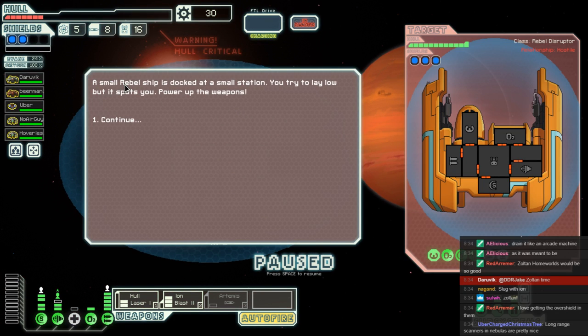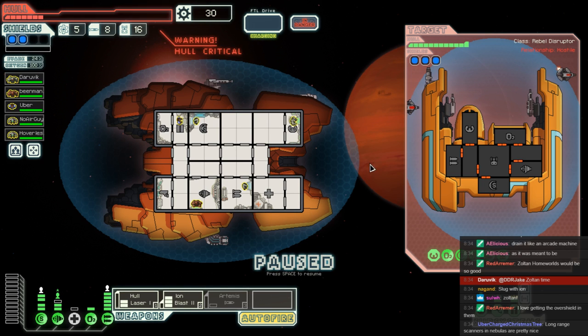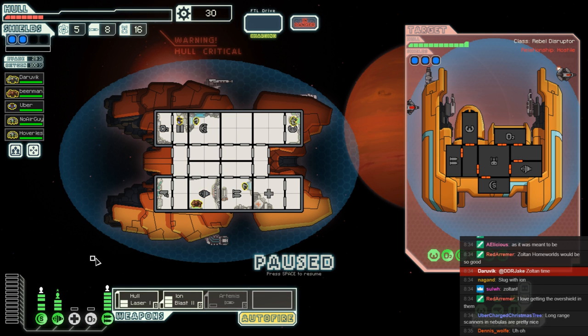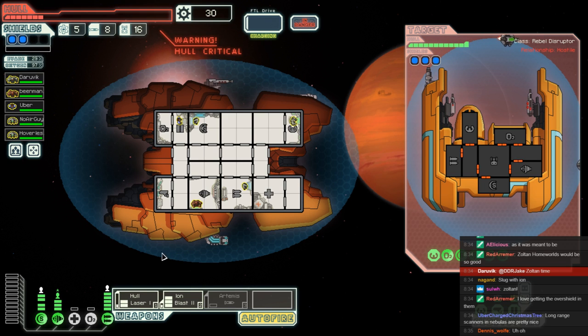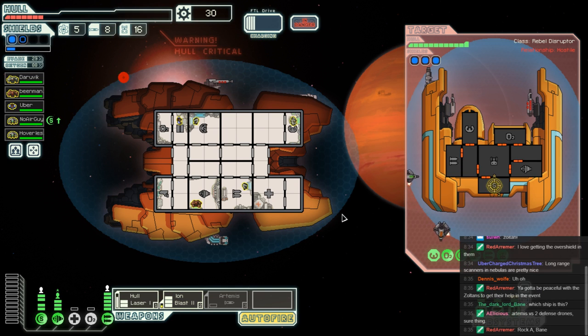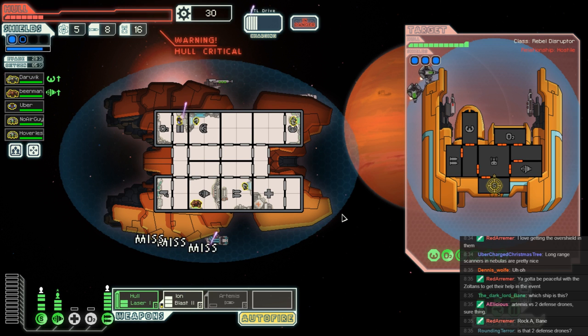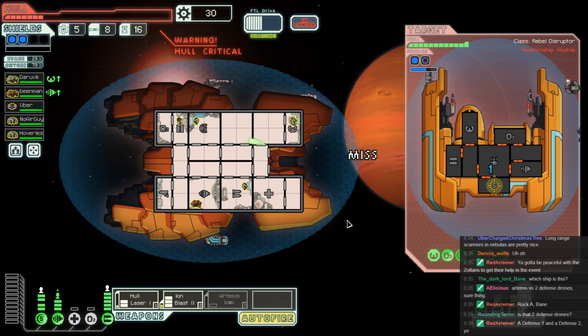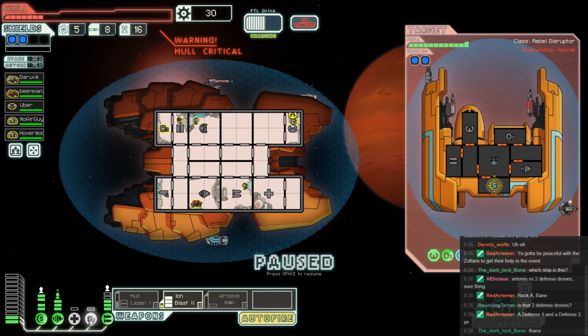A small rebel ship is docked at a small station. We try to lay low, but it powers up — that's a lot of weapons. I think I'd rather get Artemis going. They could do a serious amount of damage with all those guns, and we're going to have a hard time penetrating through that. We're not going to be able to penetrate through that — we just have to get out of here. Get good at dodging, everybody. We did not deserve that, but we got it. We are not getting through that — let's just be able to breathe for a change.